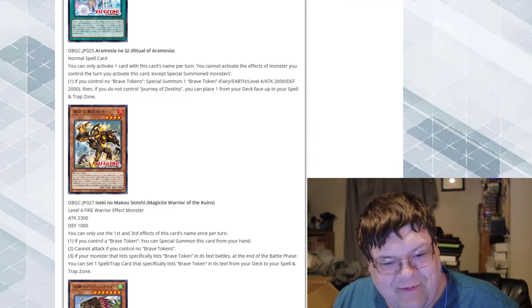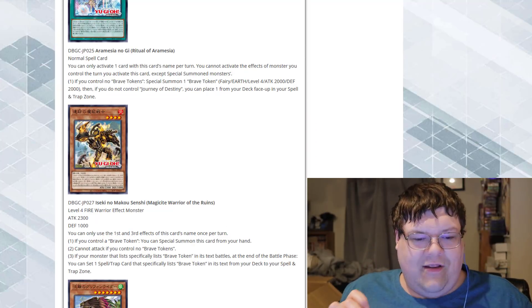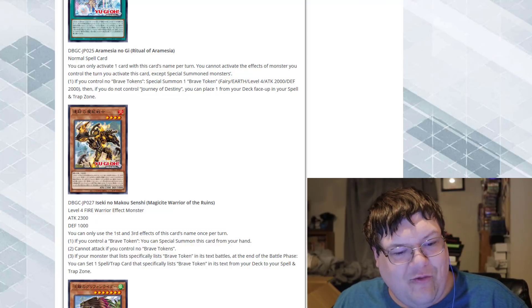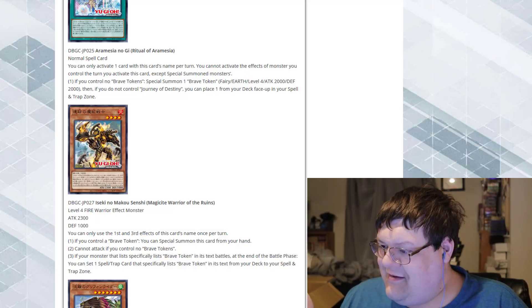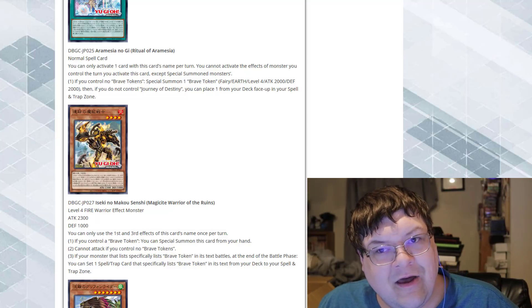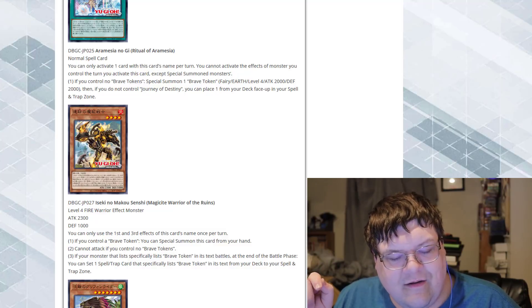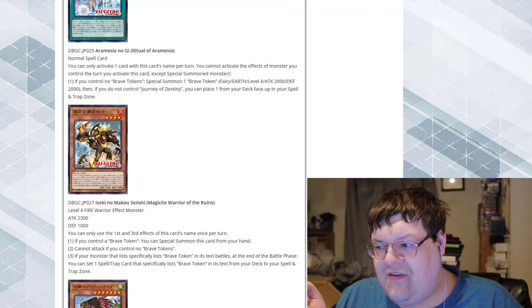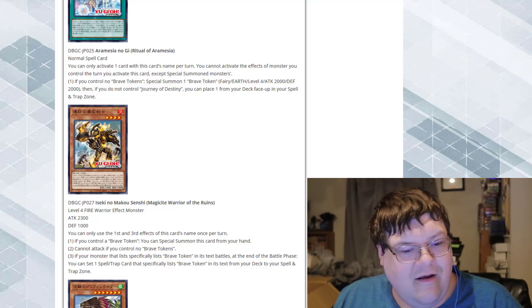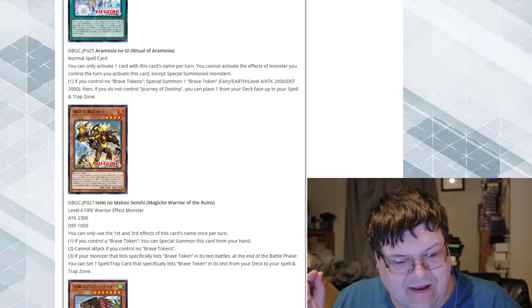This is everything I wanted it to be and more. Next up we got Magisite Warrior of the Ruins. This is a level four FIRE monster with 2,300 ATK. That's pretty good. You can only use the first and third effects of this card's name once per turn. If you control a Brave Token, you can special summon this card from your hand. We can also Rota for this.